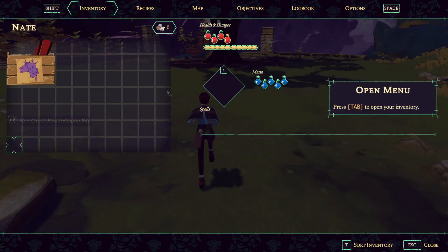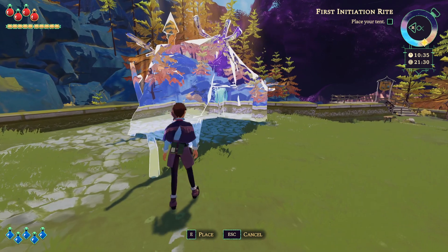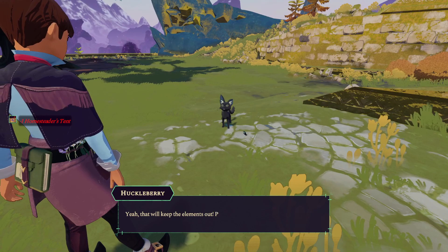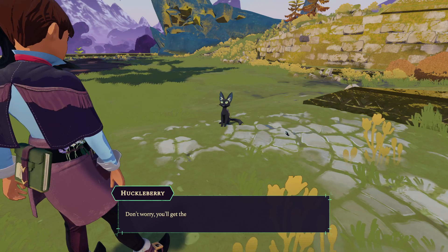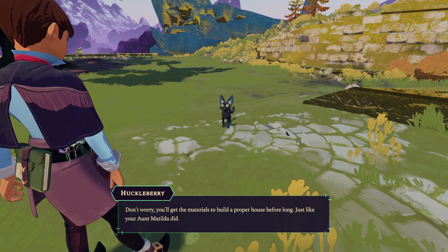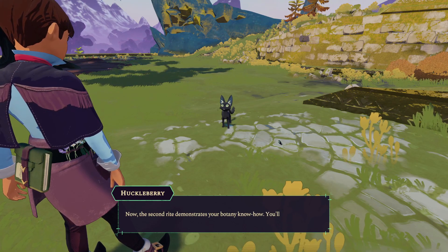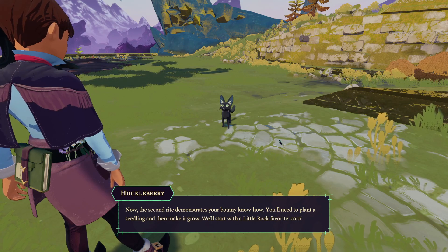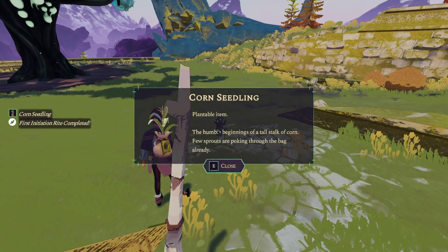A tent for the Homestead Arcana program — simple shelter is the first step. Press tab, we have a tent. E to build. That'll keep the elements out. I like it when they have voice actors. You'll get the materials to build a proper house before long, just like your Aunt Matilda did. Now the second right demonstrates your botany know-how — you'll need to plant a seedling. We'll start with a little rock favorite: corn.